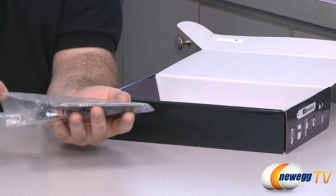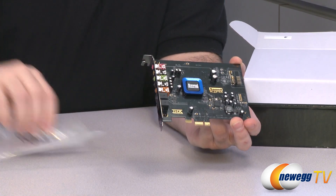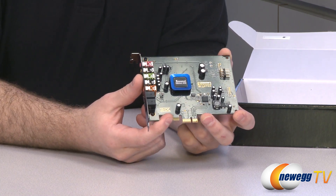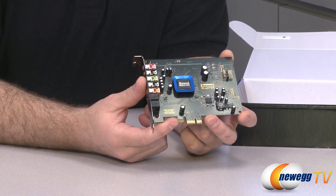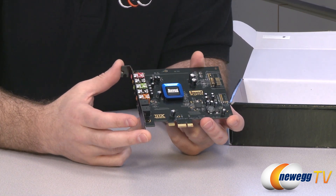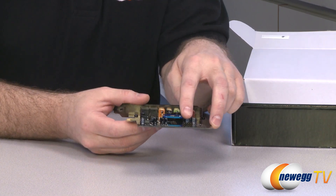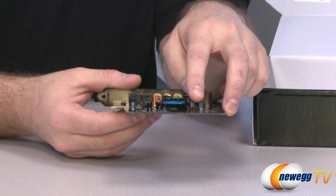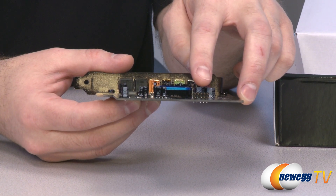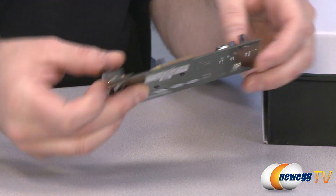Let's take a closer look at the sound card itself. This is a PCI Express sound card with a PCI Express X1 connector, so you'll need at least a free X1 port on your motherboard. On the top you can see the Soundcore 3D chip — that's where the actual audio processor is. On the end is a front panel HD audio connector so you can connect HD audio from your case's front panel mic and headphone ports.